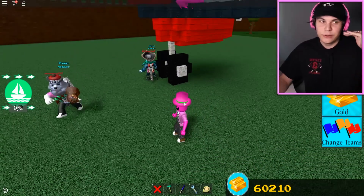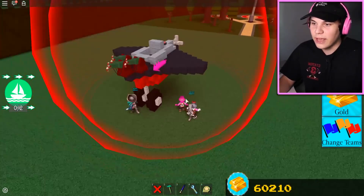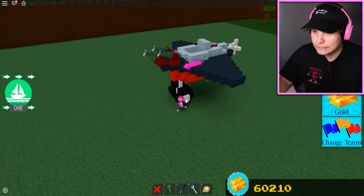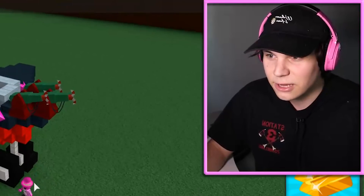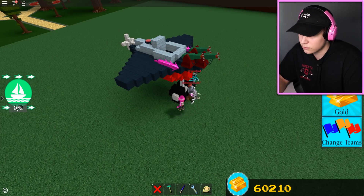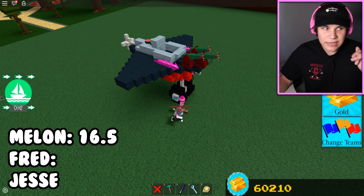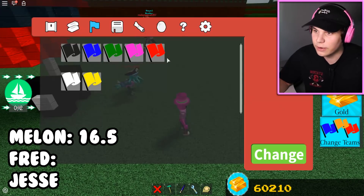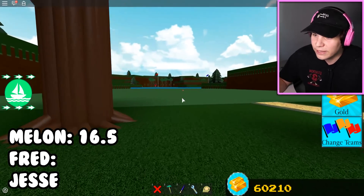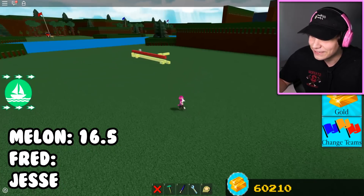Before the race, we're going to score points for looks. Fred, out of 10, how many points would you score Melon's build? Fred says 8 and a half, I say 8 — so Melon has 16 and a half points for looks. Next up, Fred's build — but there's nothing here, he lost it. Zero points for looks.